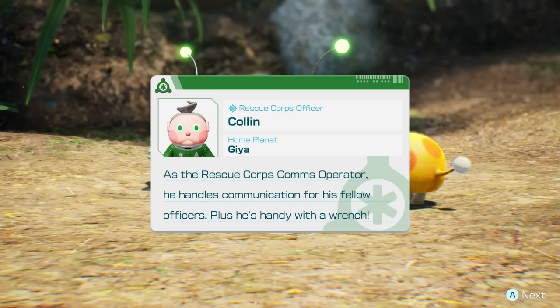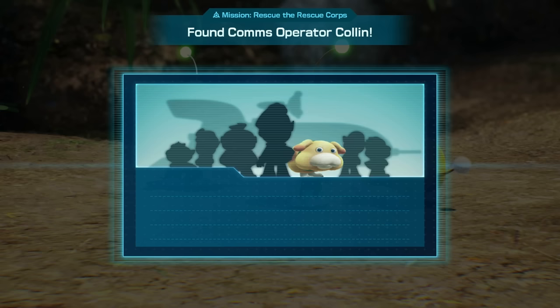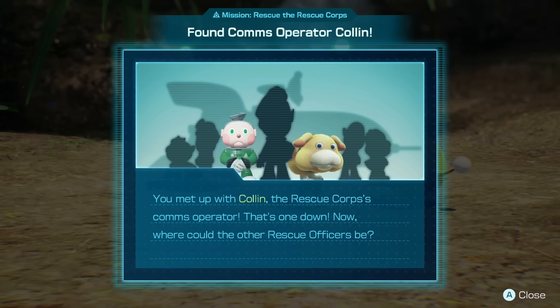I should probably introduce myself — I'm Colin, communications operator for the rescue corps. As the rescue corps' comms officer, he handles communication for his fellow officers. Plus he's handy with a wrench. Give him a wrench. That's another one done — so far, so good.